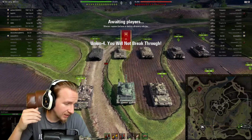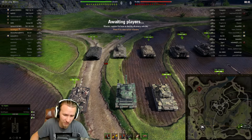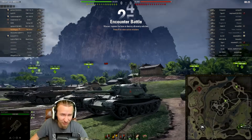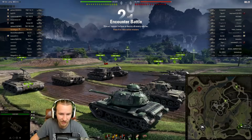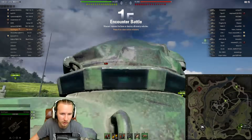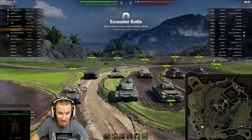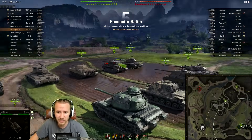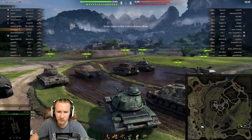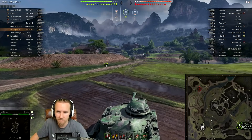The 59-Patton is probably the most useless, redundant, worst tier 8 premium tank of all time. Even to this day, even though Wargaming kept buffing it and buffing it, they could never get it to a position where anyone would want to play it. The current stats show okay pen, okay premium pen, 240 alpha, 1,900 DPM, 0.36 accuracy, and 400 meters view range — fairly standard, but with that huge spotting opportunity on top of the vehicle it probably deserves more view range as a bonus.